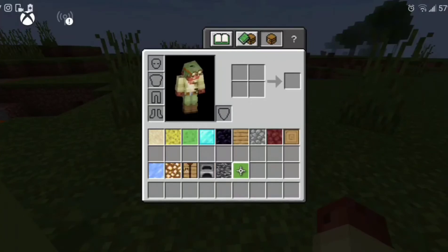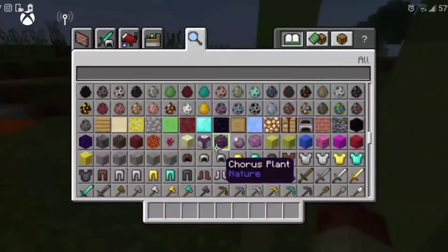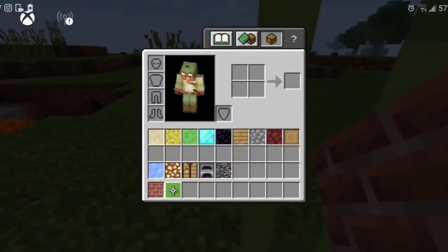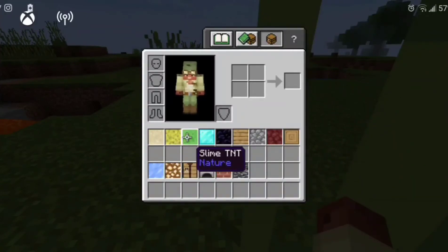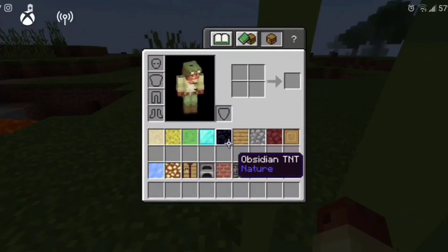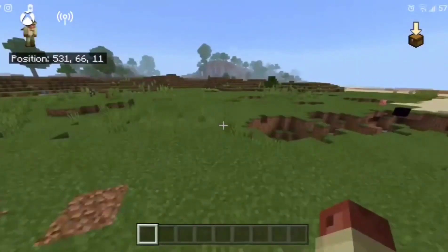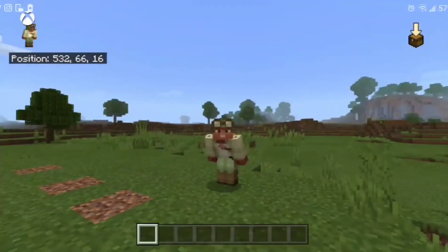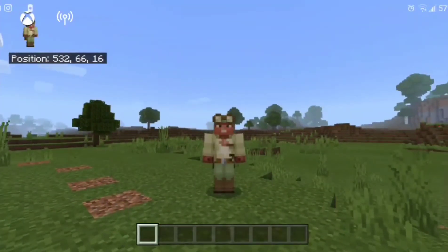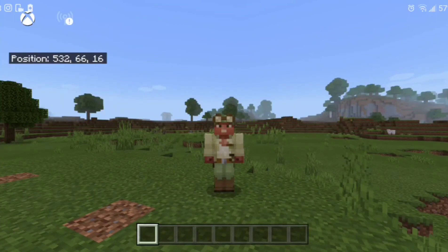I forgot to show the brick block — let me pull up the spawn eggs real quick to show all the blocks in one frame. There it is. There are many different overworld blocks and some nether blocks too. Overall it's a pretty cool mod — you can definitely do a lot of trolling with it. I recommend it and will leave the download link in the description. Thanks for watching, and I'll see you in the next video!